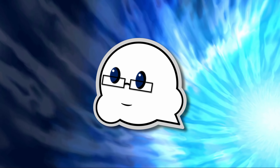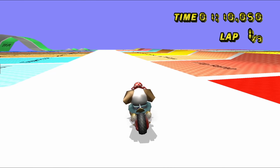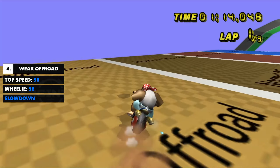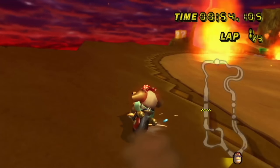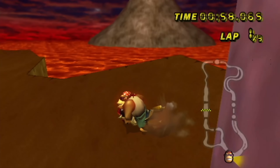There are three types of off-road: weak off-road, normal off-road, and heavy off-road. Weak off-road drops our Funky speed from 84 AKMH down to 50 flat. However, you can still hop, drift, and control your vehicle — just at a lower speed. Courses like Grumble Volcano and Shy Guy Beach have weak off-road pretty much surrounding the entire track.